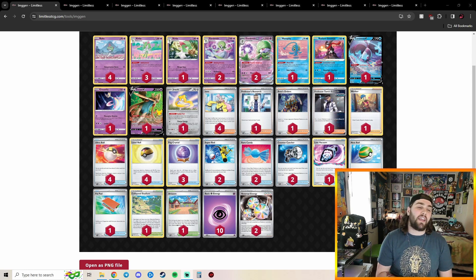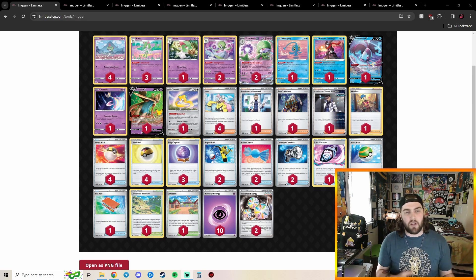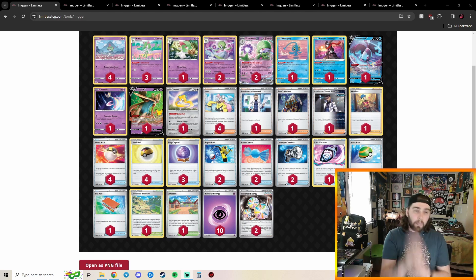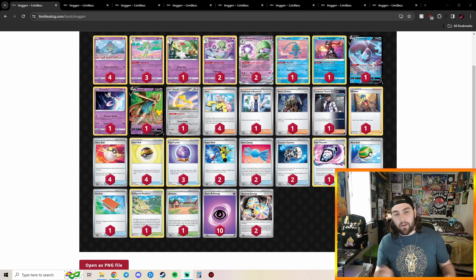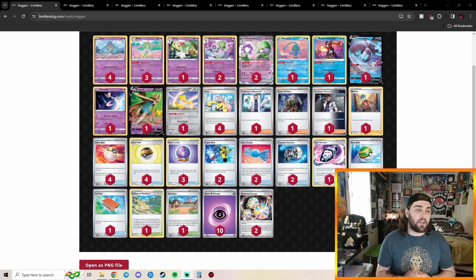Something I don't like about this deck is I don't like not seeing Screamtail. I think Screamtail is such a versatile and good attacker in Gardevoir — almost a go-to attacker, especially after rotation. I just love Screamtail as a card. It's very useful in a lot of matchups, but this person opted to not play Screamtail and instead go with a heavier count of tech cards or supporters, and still managed to perform very well. I think Screamtail can be used in very good circumstances against very specific matchups.